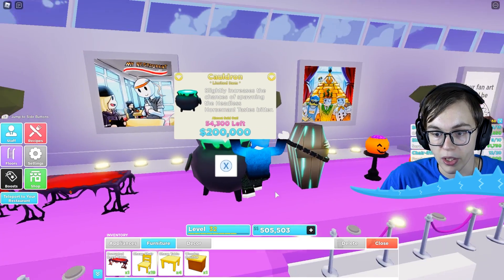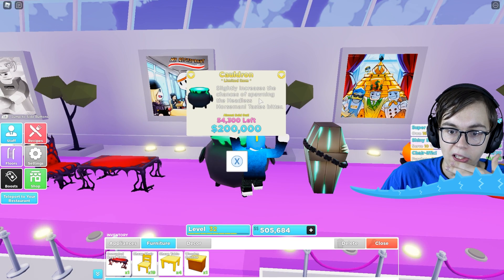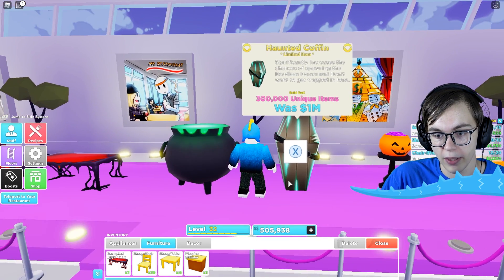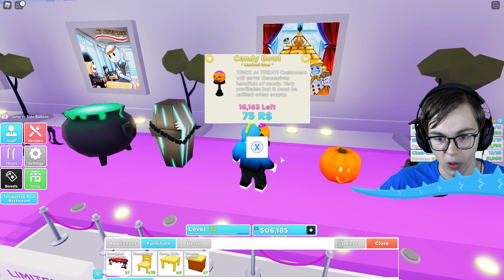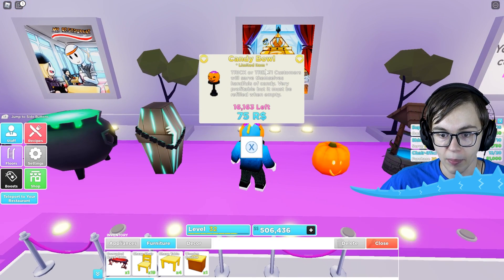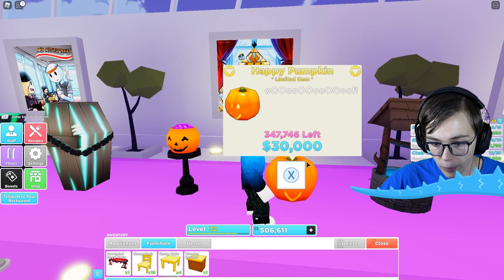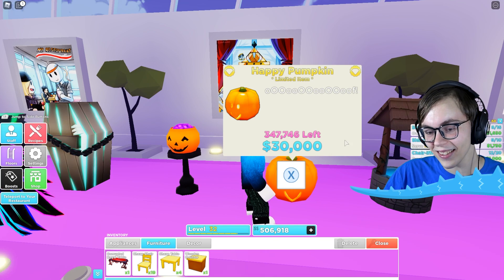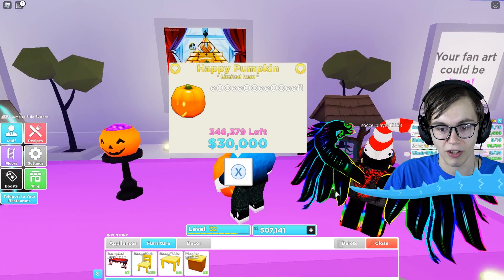This is going to add some spooky element to our restaurant. We can also get ourselves a cauldron, which slightly increases the spawning chances of the headless horseman — and it tastes bitter. There's also candy bowl and a happy pumpkin for 30,000. I just spent 300,000 on a pumpkin because I thought they were sold out. I should have waited for this pumpkin to go on sale, and now I just have a very expensive pumpkin.